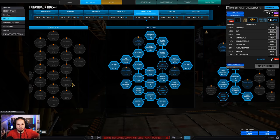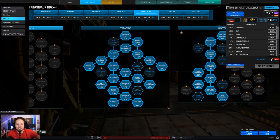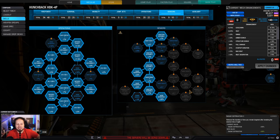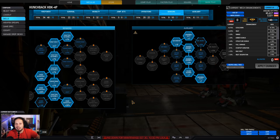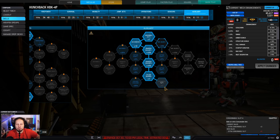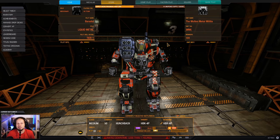Anyway, let's go ahead and see what we have here. Obviously maximum cool run, obviously maximum heat containment so that we can actually sustain ourselves in fights. We have 60% radar deprivation to shield ourselves from enemy fire, as well as two consumables which are cool shots, and one consumable that is a UAV. And that is the build, everybody.